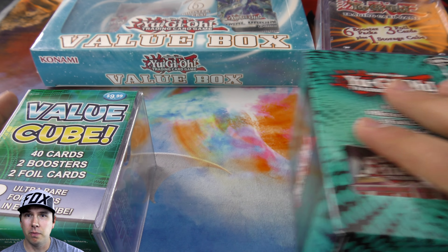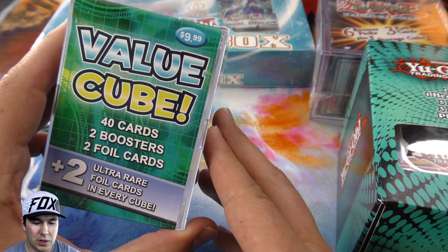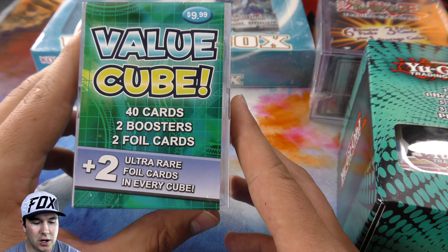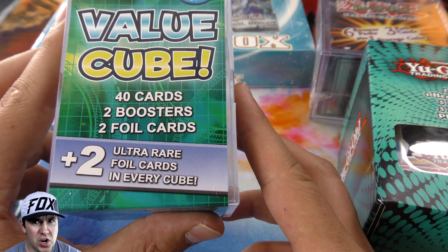What we're gonna be doing is a massive opening on a lot of these mystery cube, value cube things. The value cube is like one of the original ones I came out with super long time ago - 40 cards, two booster packs, two foil cards, and two ultra foil cards in every cube.